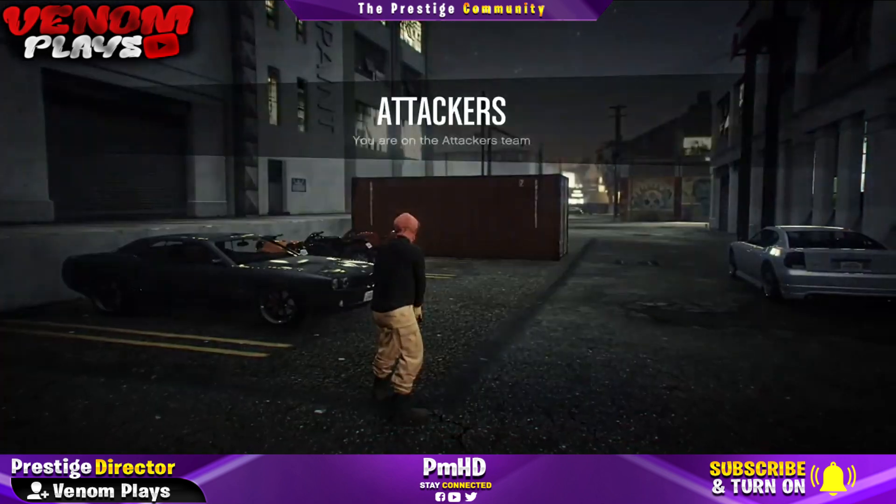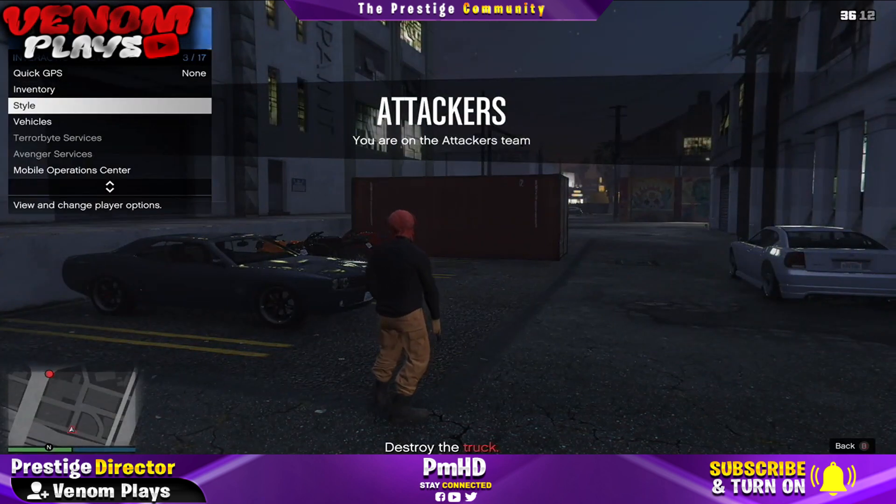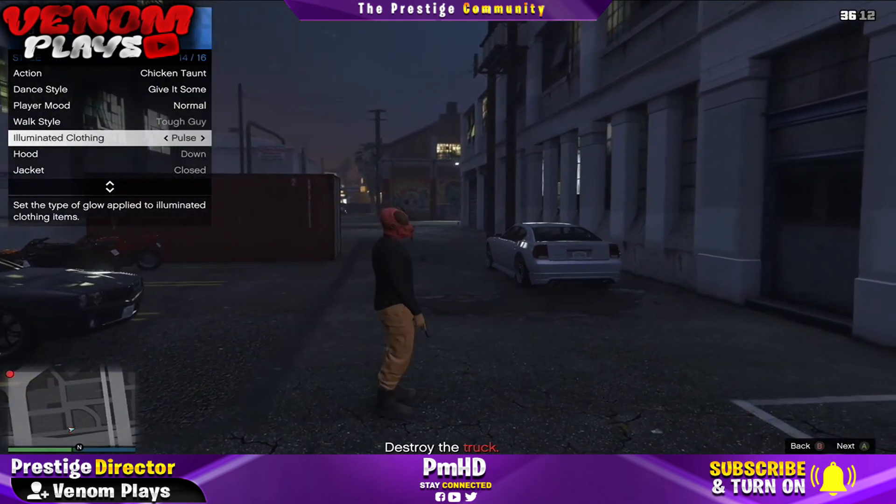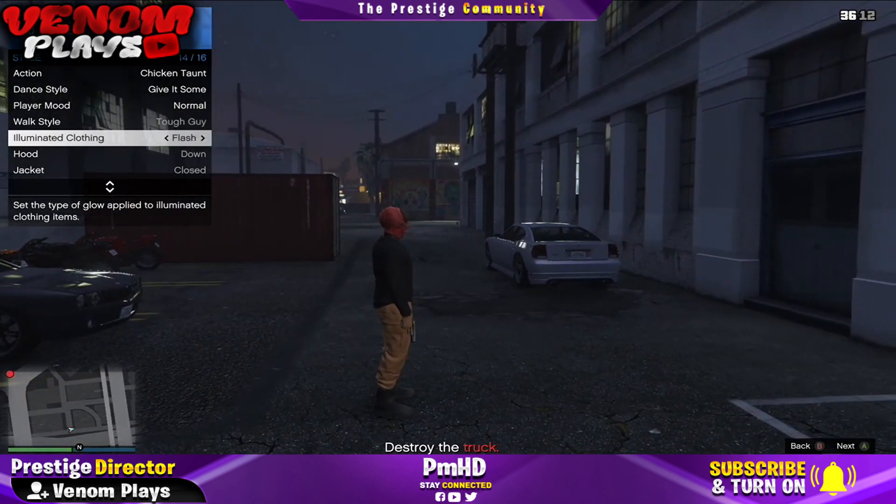Now when you're actually in the game and you're on the attacker side, all you simply want to do is bring up your interaction menu and go to eliminated clothing. Once you're there, simply hold left or right on the D-pad for about 20 seconds. Then once you've done that, if you're on Xbox, go to your party — that way it'll go AFK on your game and it will actually kick you from the mission.